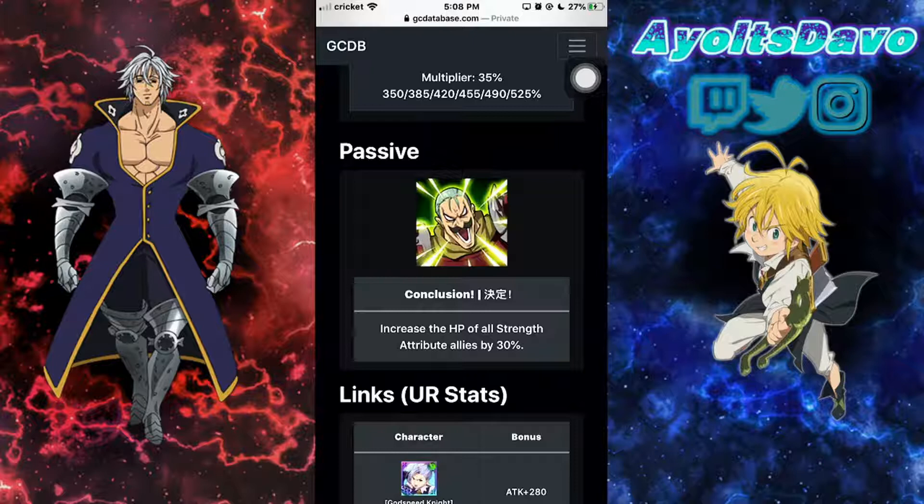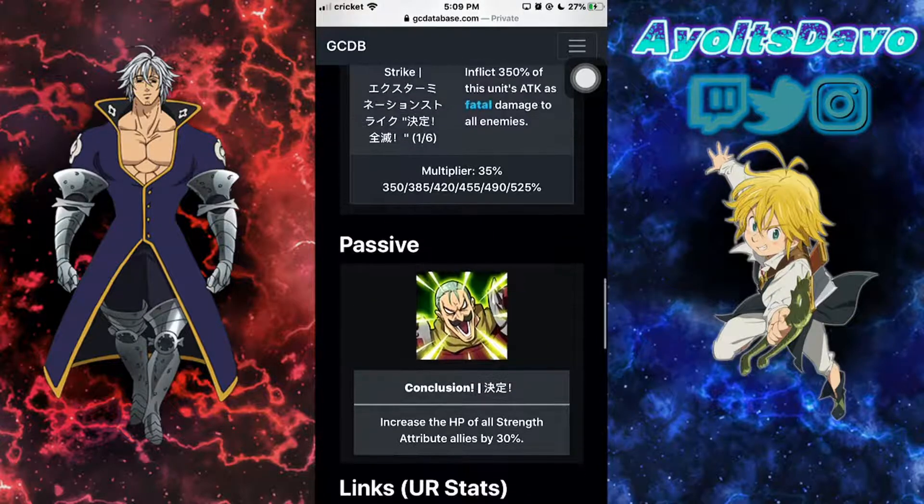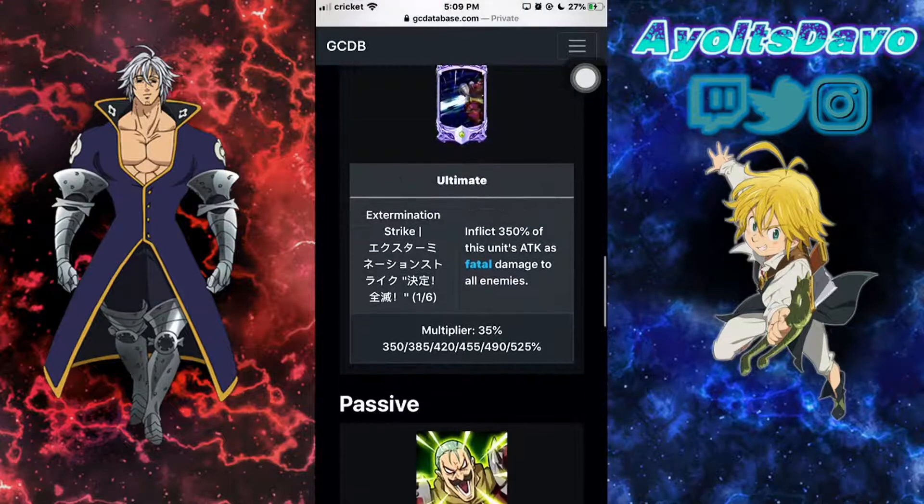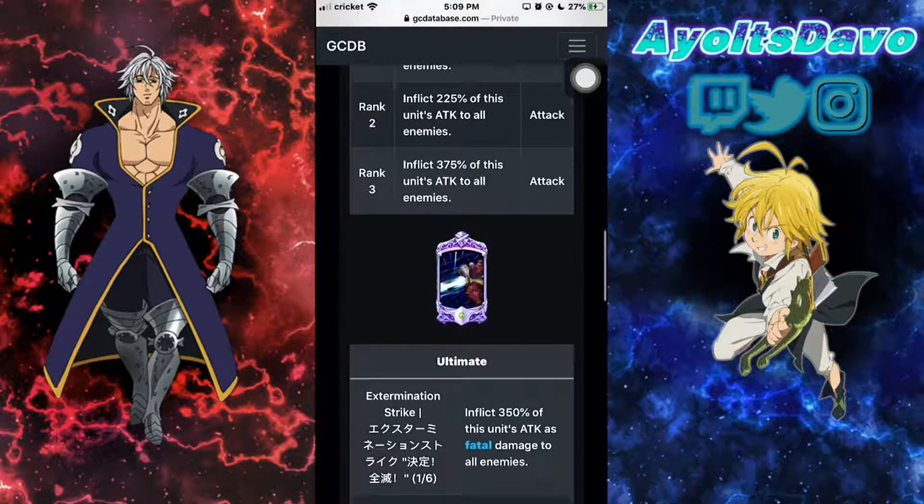So you're making your team tankier. If you have this guy, Arthur, Hauser, and probably Jericho for an SDR team — she increases red types by 10% attack, she's cool too. I like Twigo because he's an AoE unit and he applies Fatal. Fatal doubles crit damage, and he hits pretty decent for a rare card.